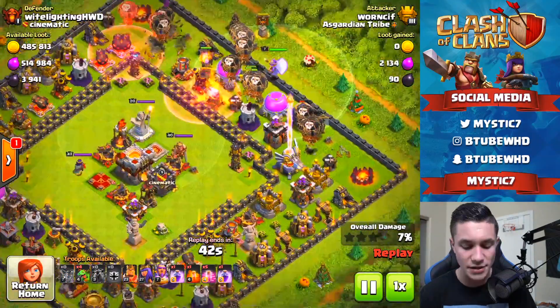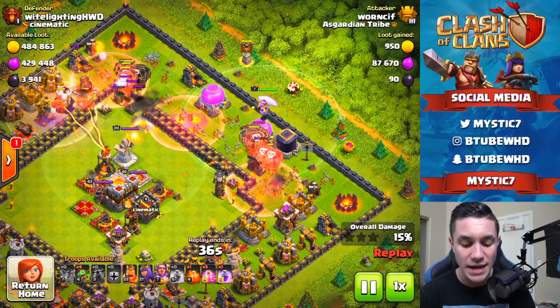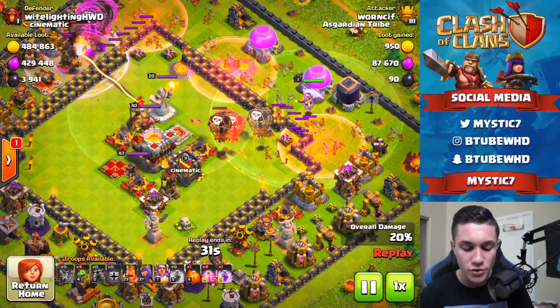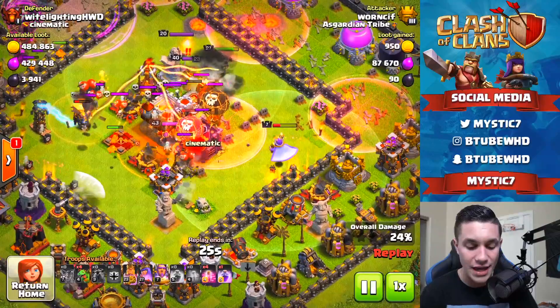He's going with a Lava Loon attack. He's obviously lower leveled because his hounds aren't maxed out and his Warden is only level seven. He has some haste spells going in, and he's moving forward looking like he's trying to get the two-star. This base is designed to direct all defensive troops — balloons, golems, giants — around the sides of the base.